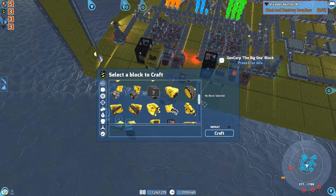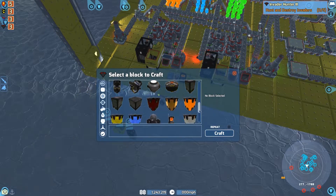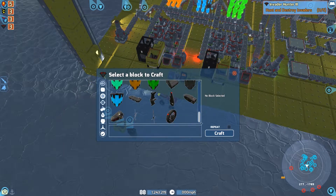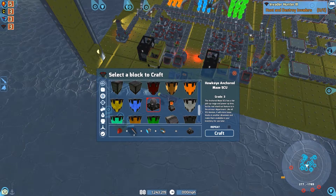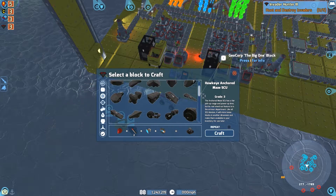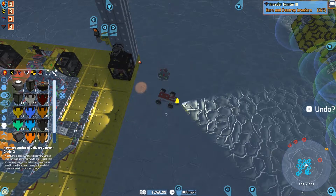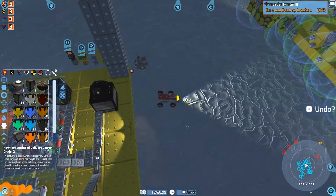I didn't have any venture pieces come in. The only ones I got were the Hawkeye ones. So I got the SCU, the big SCU, which is great - this Hawkeye massive SCU. Is it expensive to make? I'm guessing it's expensive to make. Not too bad I guess, but expensive enough. And we should have the cannon as well, the deploy cannon. The Hawkeye delivery cannon is going in. He had a little light on him, but let's see if this works.